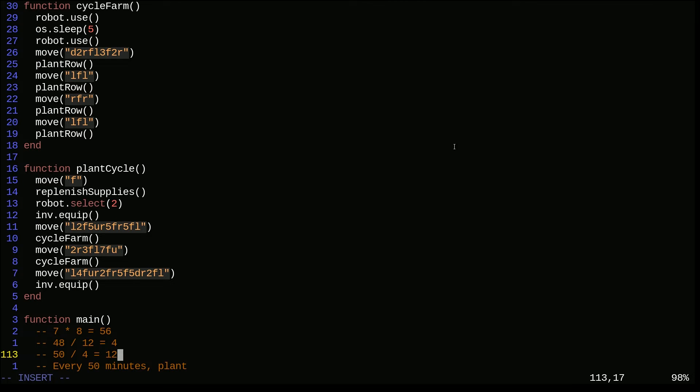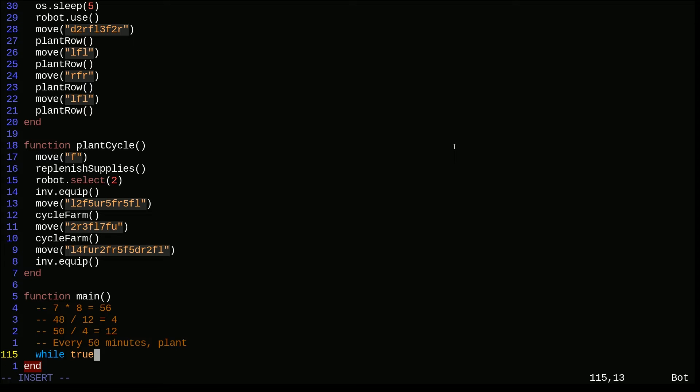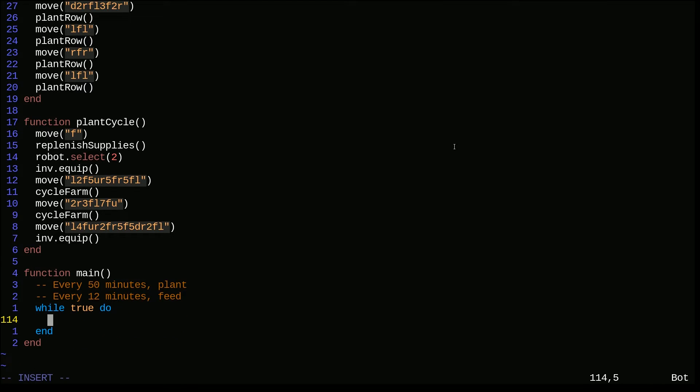What we need last is a main loop that does the feed cycles and then every so often does a plant cycle. Our farm is not enough to maximize the amount of sheep we're going to be breeding, which is a bit of a bummer - maybe we'll expand the farm. So: while true do, feed_cycle, then os.sleep. We'll say every 12 minutes feed - that should mean we don't run out of wheat and in theory we're building up more wheat than we're giving away. We're going to put this in a loop: for i equals one to four, feed_cycle and sleep, then at the end do a plant_cycle.